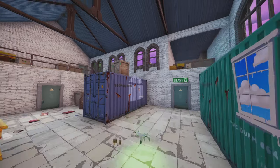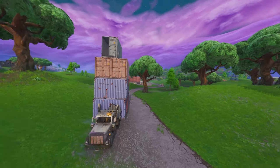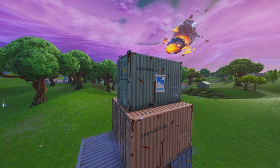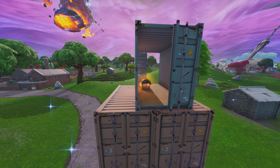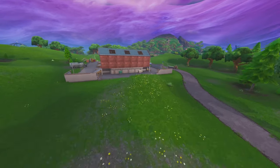The next one is actually going to be just outside of the factory, between the factory area and Dusty Depot. You have this container that also has a window on it, and you're gonna see that there is a chest inside of it as well. So that's location number five.